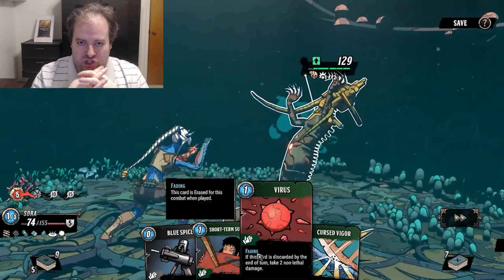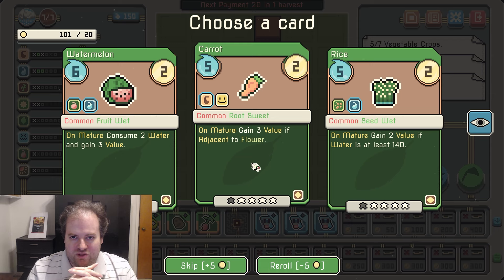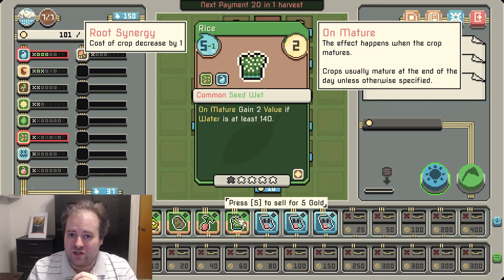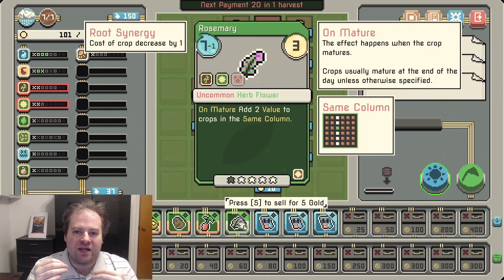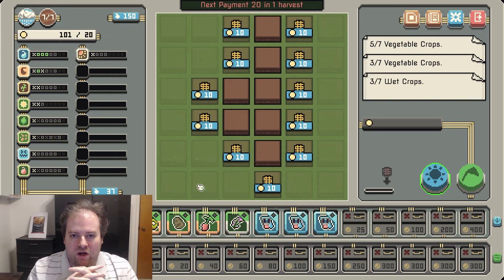Our next runner-up is Crop Rotation. This is kind of a 'be the landlord meets farming challenge' as you must use cards comprising different fruits, vegetables, and more in order to build a sustainable and profitable farm season by season. I like the combination of different card traits that can lead to synergies.